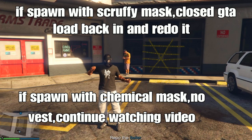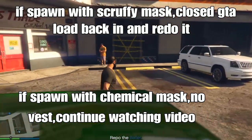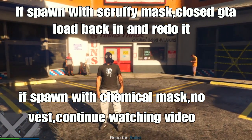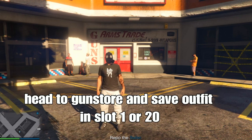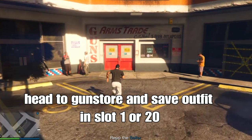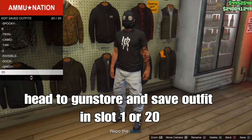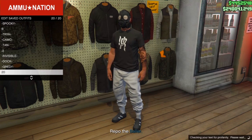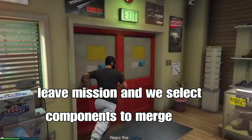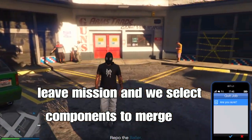If you spawn with a scruffy mask, close your application and relaunch. But if you spawn with a chemical mask and no vest like me in the video, continue watching. Head to the gun store and save your outfit once again in slot 1 or slot 20. Then leave the mission and we'll select the components to merge the outfit to get the visible arms. See you once I load into the lobby.